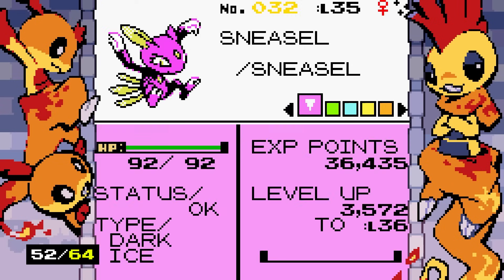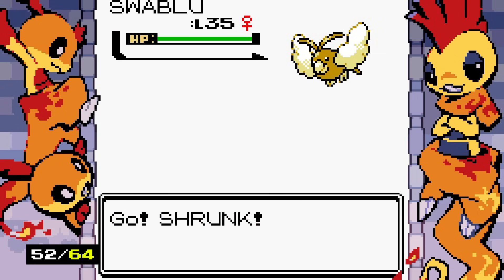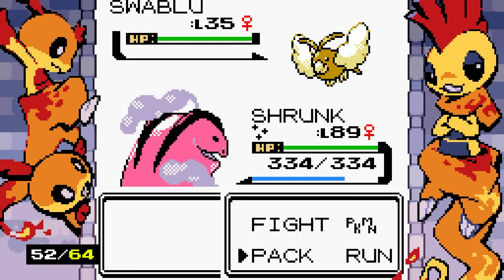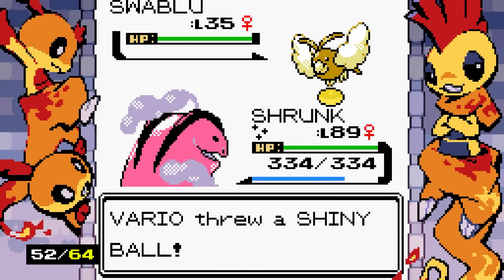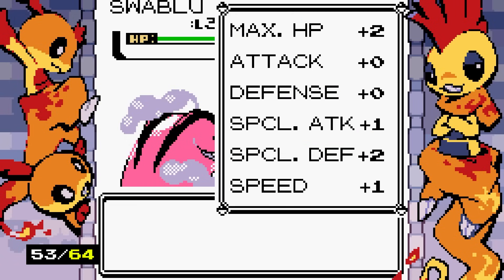We need to hold the Razor Claw item to evolve Sneasel into Weavile. Another shiny Skarmory appears! It's so weird seeing the yellow on its wings due to the sprite limitation, but it's awesome. Gen 1 and 2 Pokemon you're used to in this style, but Gen 3 Pokemon were never officially in this style — so it's original.